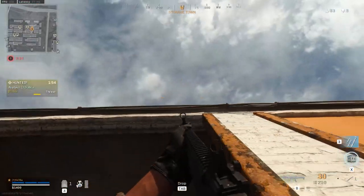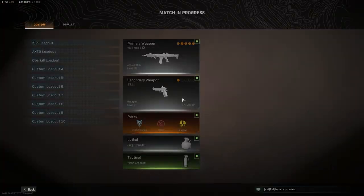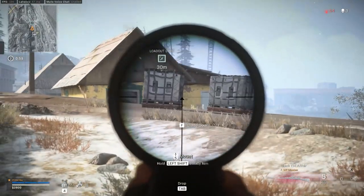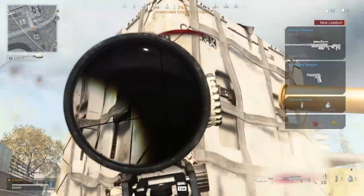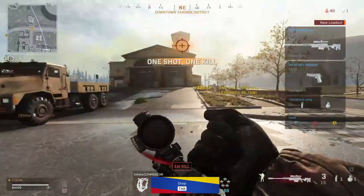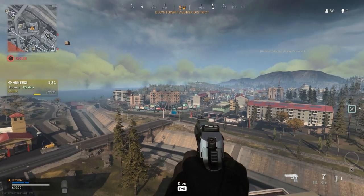If you throw the loadout drop marker on top of the storage units, you'll be able to access the box from the inside. An amazing tip: if multiple boxes drop with yours, it means somebody else is close to you, so they might be watching the loadout drop to take you out, so be cautious. If you look into the sky as the boxes drop, you can get an idea of locations of enemies in the surrounding area.